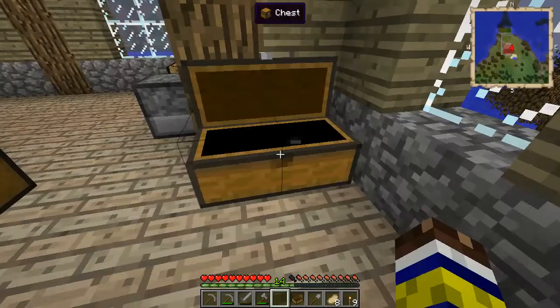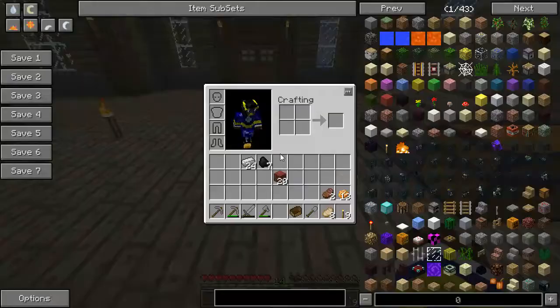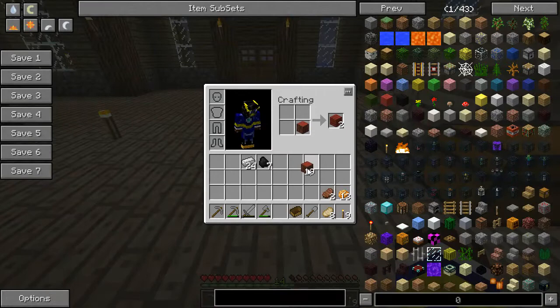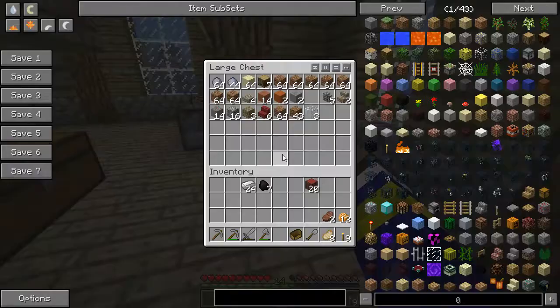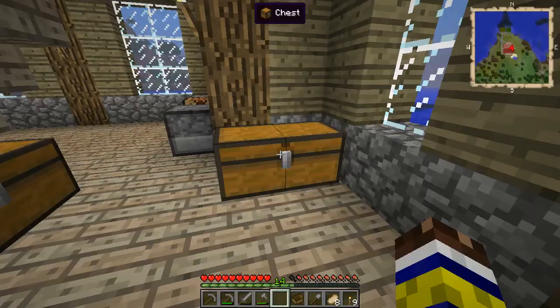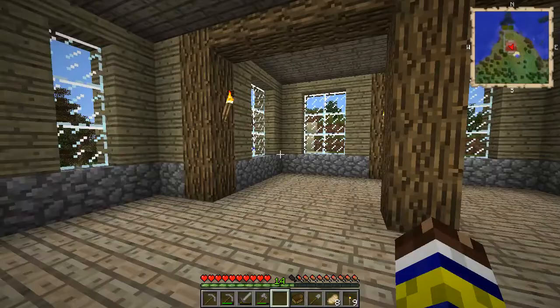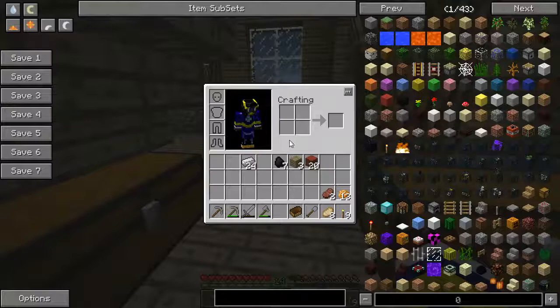GregTech is a mod that touches pretty much everything. And this has led to a couple of issues with me trying to build this house, because one of the things that it touches is that you only get two planks when you try and craft a log. Similarly, you also only get two sticks if you try and make sticks with the normal recipe. So getting tools and planks has taken twice the material needed, because I did not want to delve into making the proper tools, because the proper tools are mod content. But since we've finally started the real series, I can do that right now.